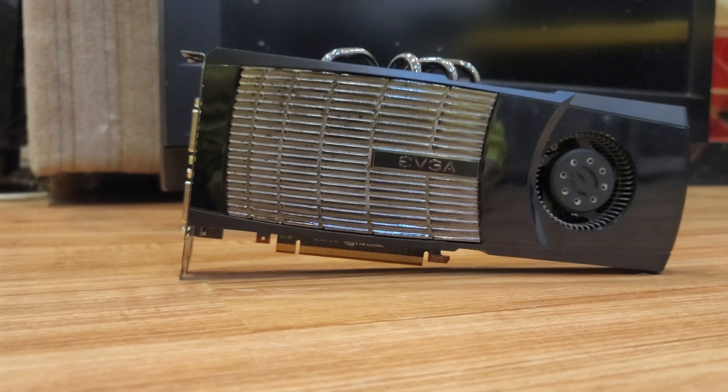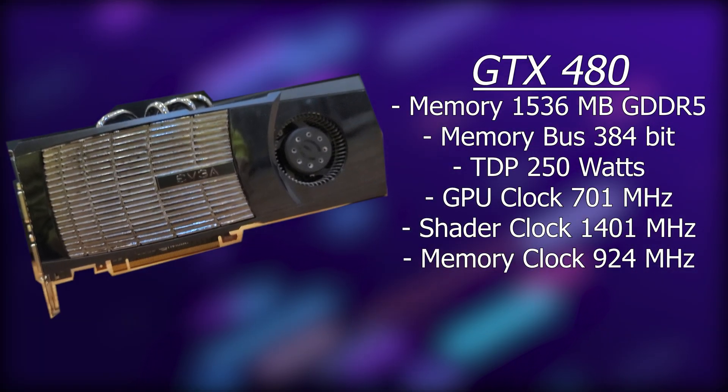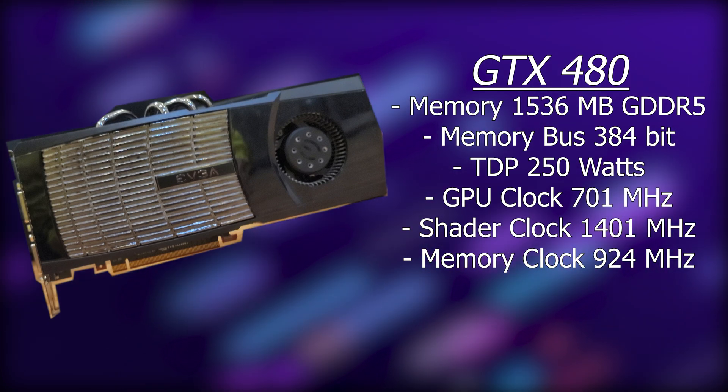The reference model came with a core clock of 701MHz, a shader clock of 1401MHz, and a memory clock of 924MHz, all for the low price of $500.